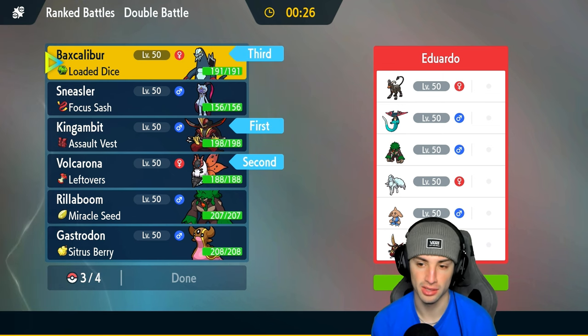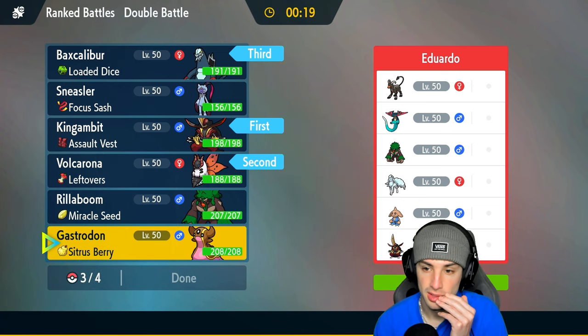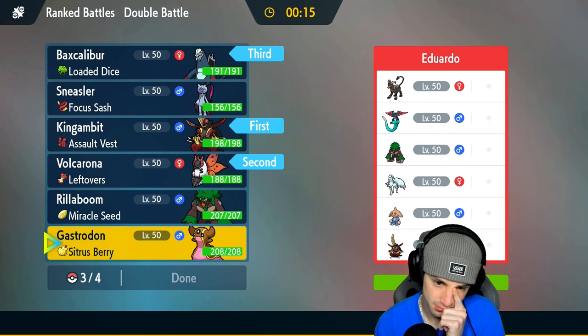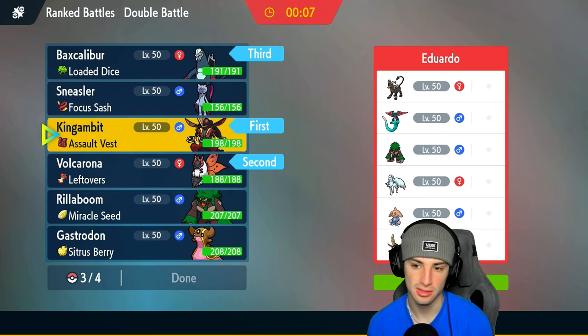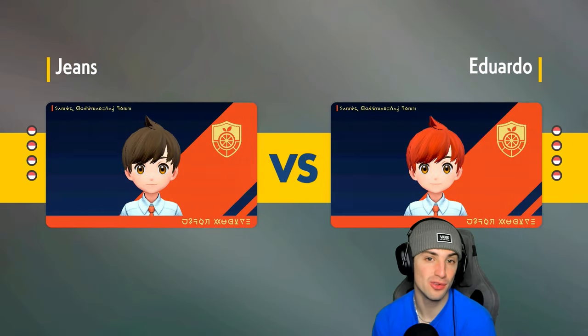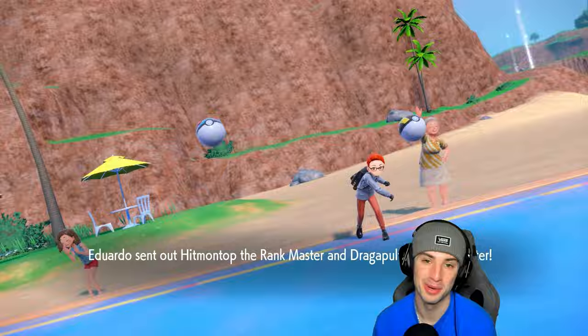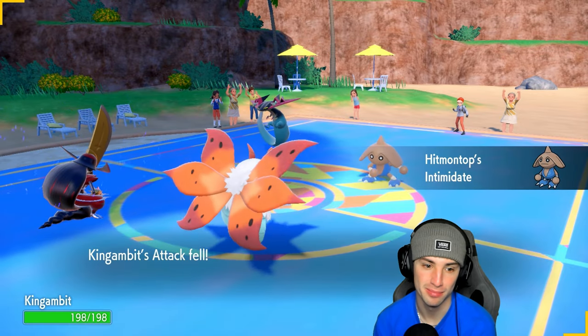I'll bring Baxcalibur in for late game with Ice Shard priority. Last but not least, Gastrodon's only attacking move is Earth Power which is super effective on Kingambit and Houndoom. I'm going to go in with Sneasler instead — Sneasler just rips, especially with the Focus Sash, you can't really go wrong. By the way, fun fact: by the time I'm recording this on November 3rd, it is National Jellyfish Day. I actually looked for a Tentacruel team today but didn't have any luck.